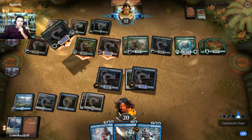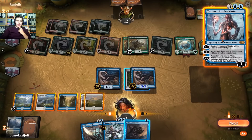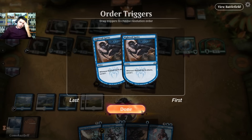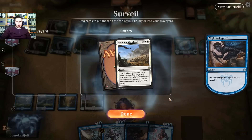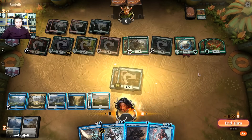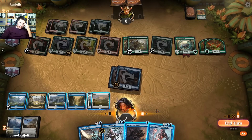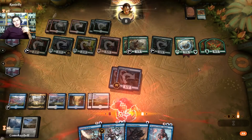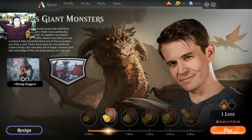I think we're just dead. Druid of the Cowl — why did I not transform that? Yeah we're dead. I guess we can swing in to see if we can draw into Settle the Wreckage. We can play Tezzeret but we won't have enough mana. If we transform — there's Settle — but we don't have a turn to draw it. Transform this time, but we don't have enough mana. That's game. If I had transformed that earlier I think we could have gotten Tezzeret down and drawn into something. Oh well.